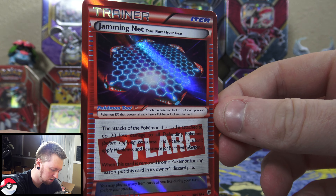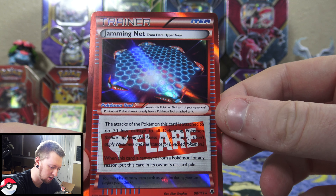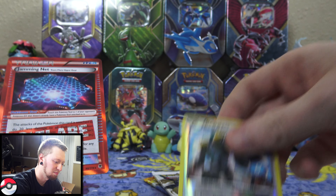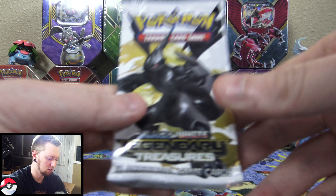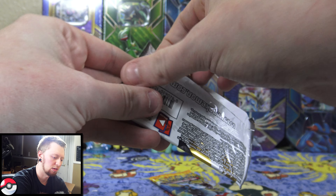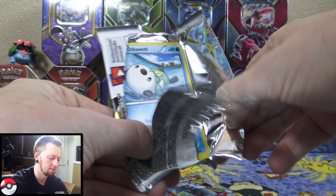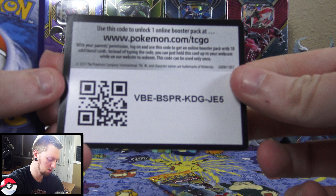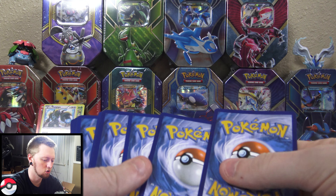We're gonna start with the newer packs. We have Clefairy, Puzzle, Machop, Golett, Bellsprout, Vigoroth, Raichu, Sailfossil, a reverse holo Makuhita, and the rare is a Gothitelle regular rare. Pretty cool Pokemon.